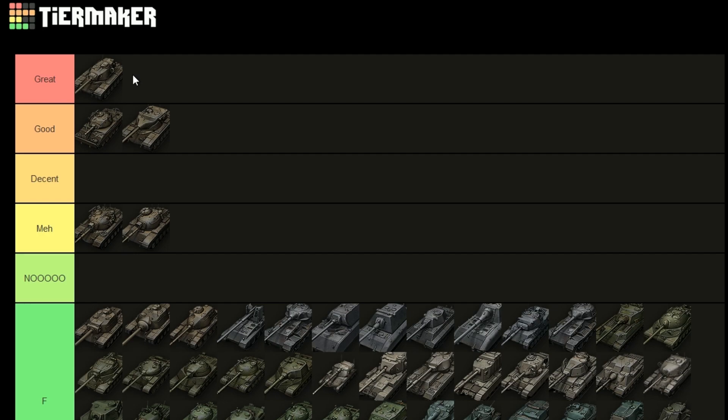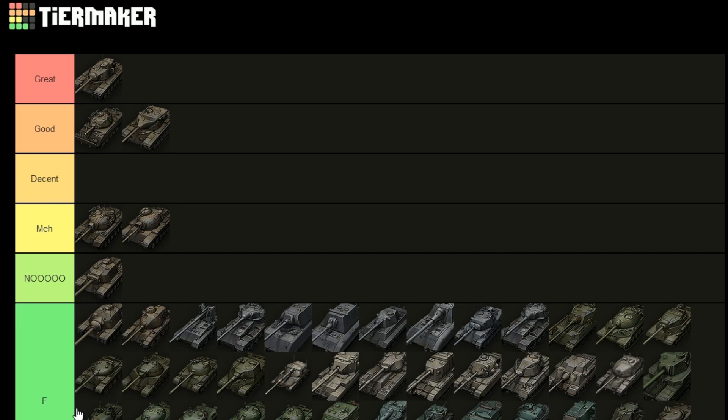The T125 goes into 'great' — it has everything: armor, mobility, gun, gun depression — it is just the perfect tank. Then the T124 is basically the opposite of the E3: it has no armor, no mobility, and no gun depression. It has alpha damage and penetration, that's about it, and one-trick ponies are generally quite bad. It is nothing outstanding — it is just bad.